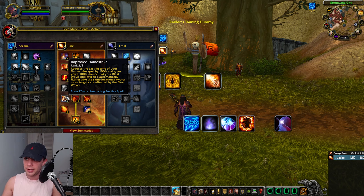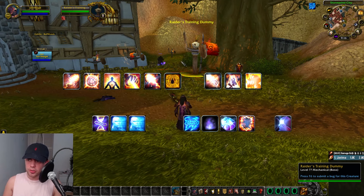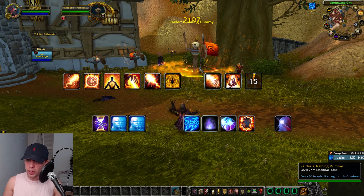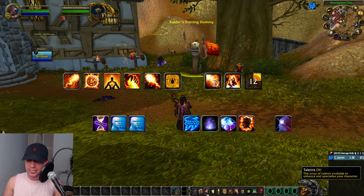So we can use Flamestrike to do loads of fire damage — a pillar of flame burning all enemies within the area — and then use our Blast Wave in tandem with that, due to that talent.